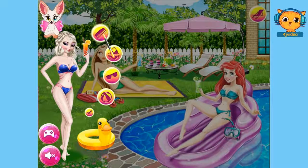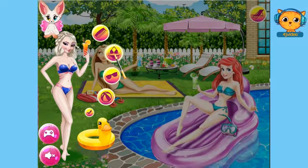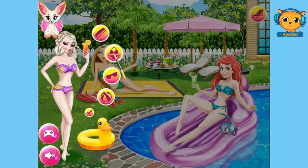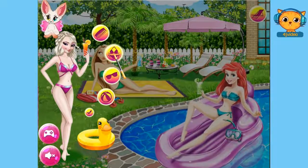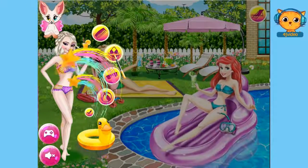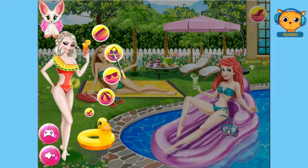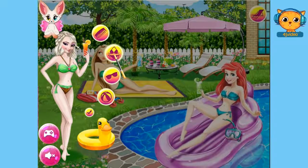Now let's move on to choosing a swimwear for her. Just basically click on it again until you find a nice swimwear for her. Oh, this is lovely. I think I'll choose that swimwear.